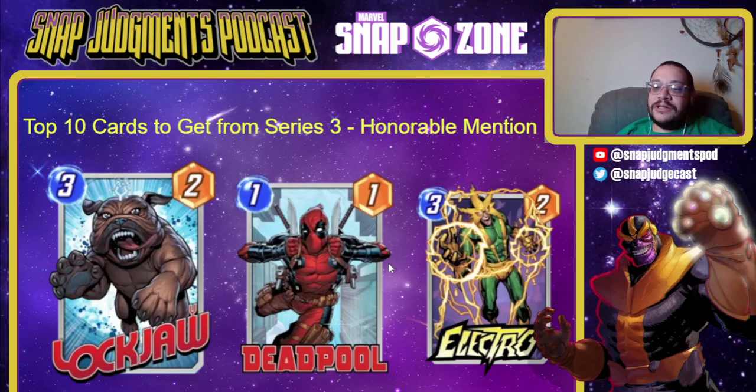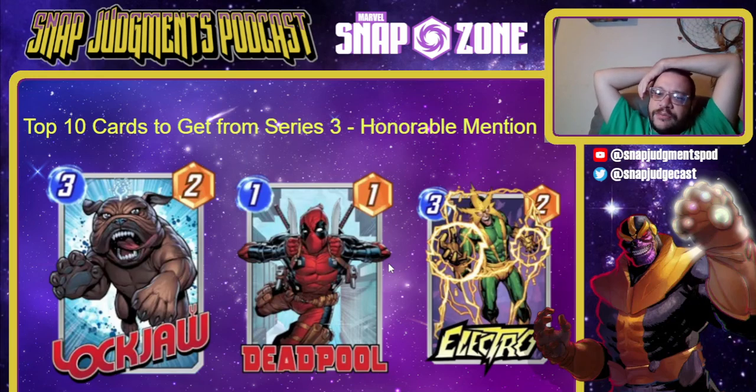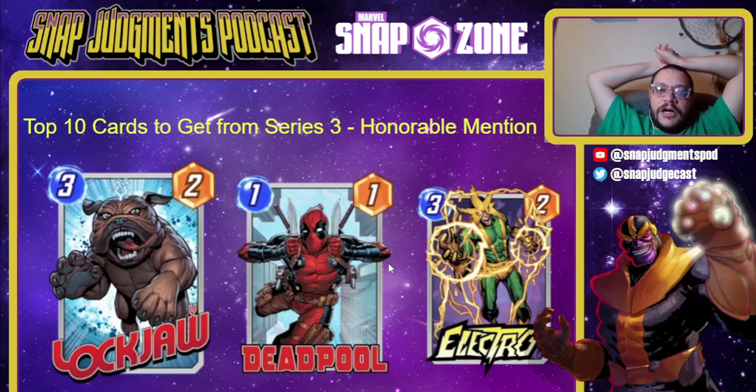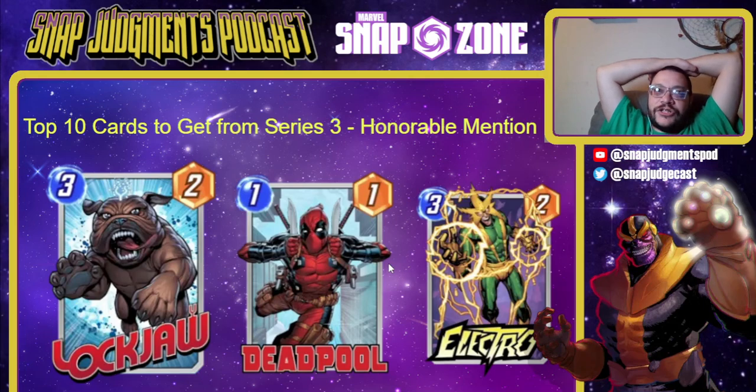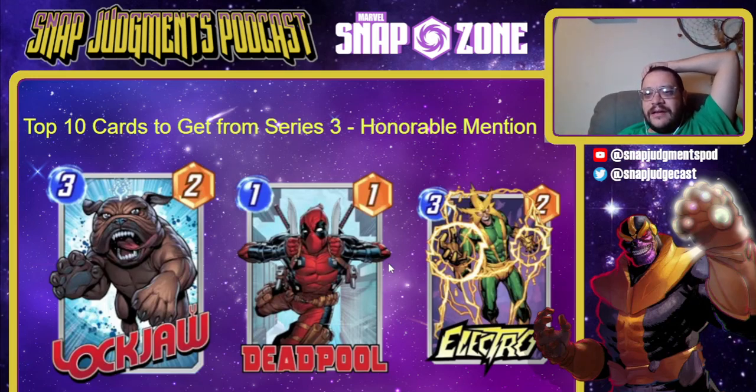Honorable mentions are Lockjaw, Deadpool, and Electro. I chose Deadpool over Death because there's real power to specimen-style Deadpool decks where you run America Chavez with Deadpool, guarantee seeing Deadpool in the first three turns, snap if you do, then Forge and Hulkbuster it to make it huge. You need Venom for this to work. Lockjaw is a build-around. Electro maybe belongs on the list over Wave right now — Electro-Sandman is great but needs a lot of other cards — and maybe now Electro is better than Wave. My brain isn't quite ready to go there yet.